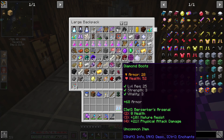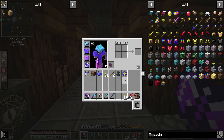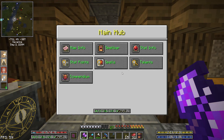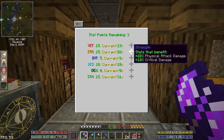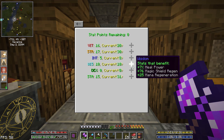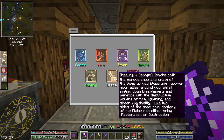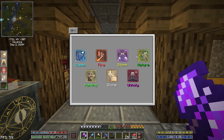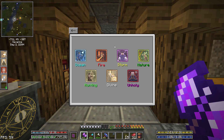We still have our level 25 gear and hopefully we'll find good replacements today. Now let's go ahead and pop our stats — we're going to go strength, strength, and then vitality. For spells, we have four spell points. Do we want to go ahead and put points into another tree right now? Yeah, let's go for another tree.